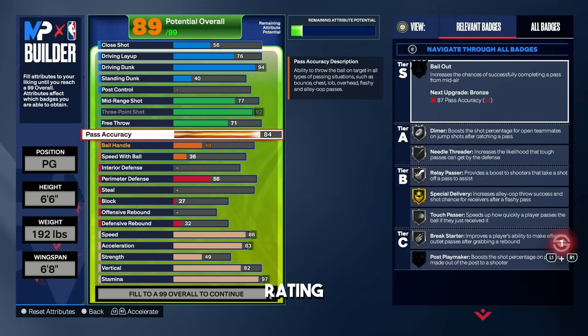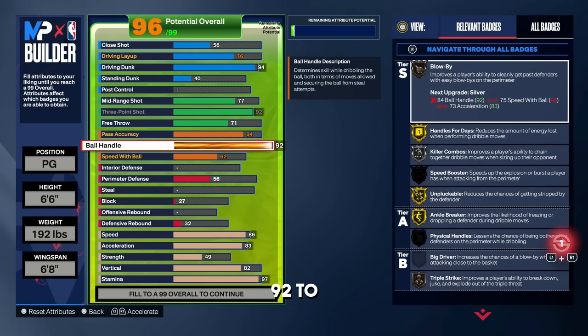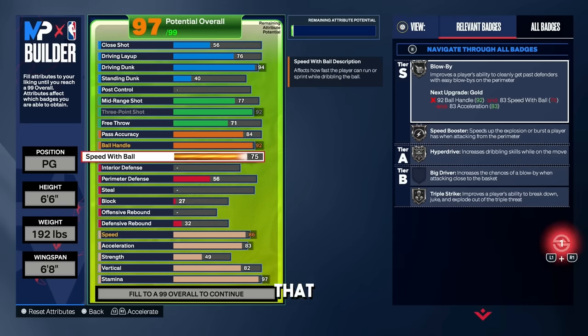For pass accuracy I went with an 84 to get silver needle threader, and a higher pass accuracy means faster pass speed so you can dot teammates on the wing and corner. For ball handle, put it up to 92 to unlock good badges and dribble moves — badges like gold blow-by, gold handles for days, gold speed booster, and gold unpluckable. For speed with ball put that up to 83, which gets you gold blow-by, gold speed booster, gold hyperdrive, and gold triple strike.